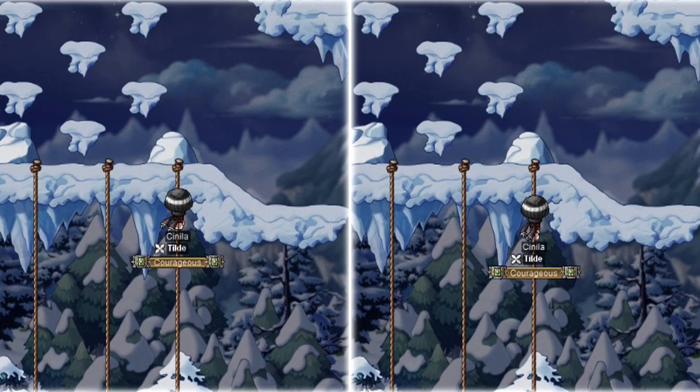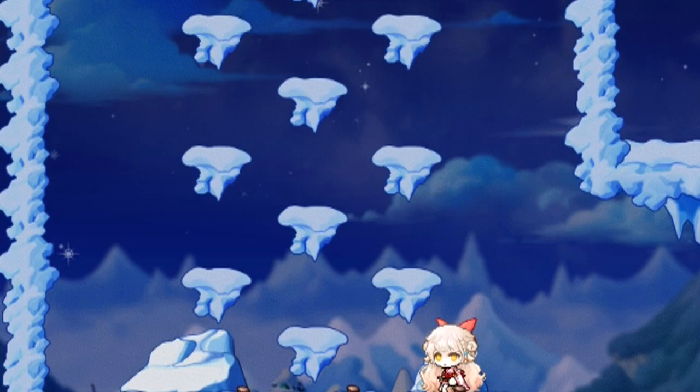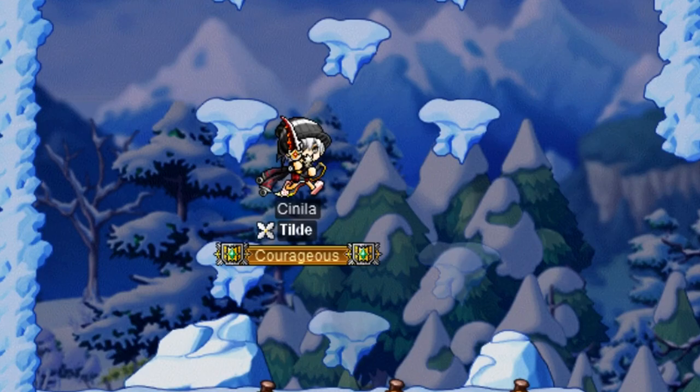Once you get launched from the boost pad, immediately start holding up to grab the first rope you can. Once you climb to the top of the ropes, you're going to encounter a little platforming area. Just a quick warning for this area and the one ahead: these two areas have disappearing platforms. Stand on any of these platforms for anything more than a second and you'll be dropped. To get past this area efficiently, position slightly left of this iceberg once you climb the ropes.